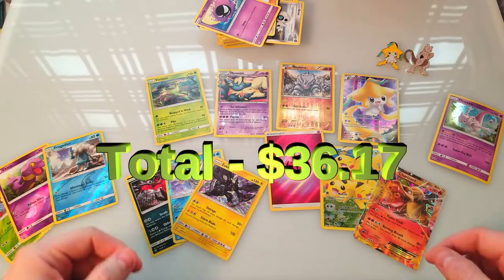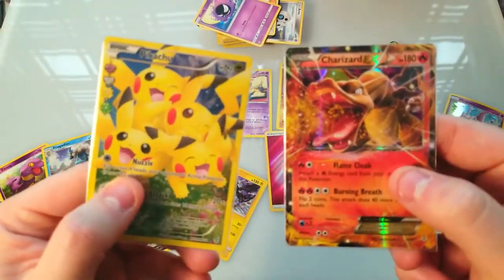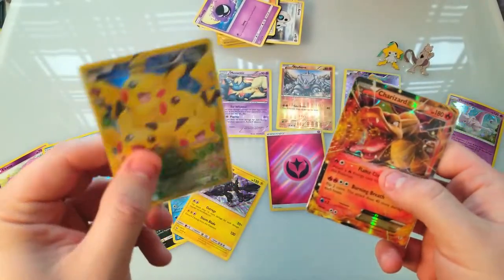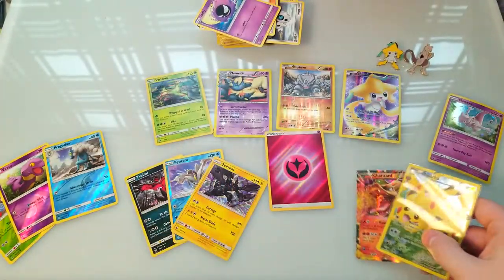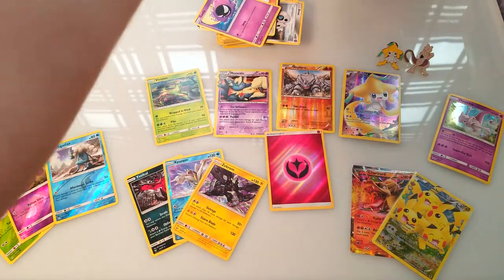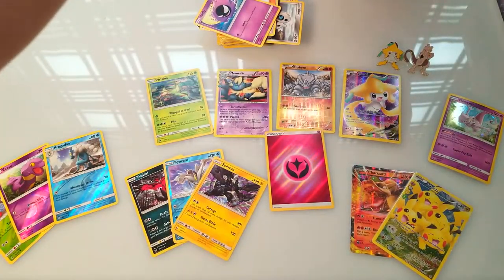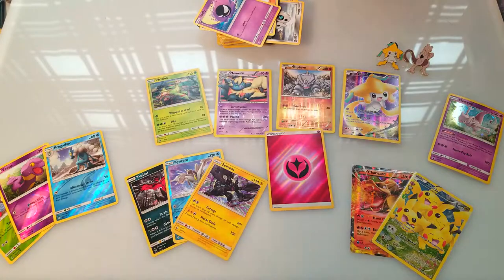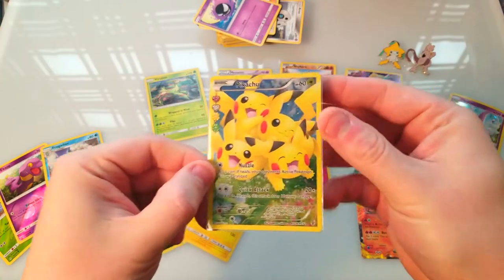So those were our pulls from today — I'll put them up on screen. We got some cool stuff. I love our Jirachi promo, but I think our big hit was from the Generation pack — those are some good pulls. Hopefully we got a decent rollback on the prices from everything. If you want to see more Pokémon openings or anything else — Magic the Gathering, Dragon Ball Z, even some Force of Will coming up — let me know in the comments below what you want to see next, leave a like, and we'll see you in the next one.